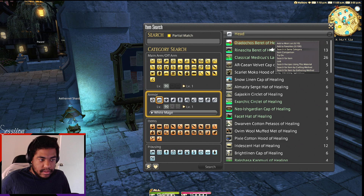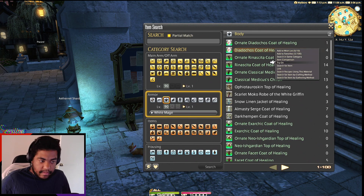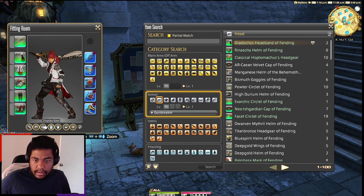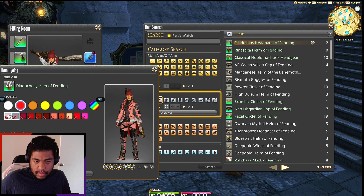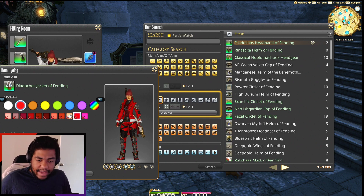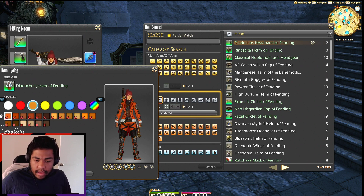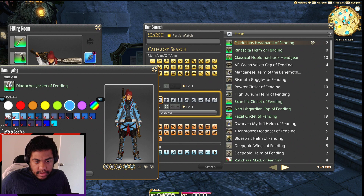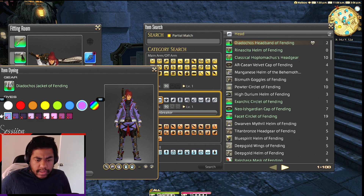Now let's check out White Mage. Actually, sorry — I also want to take a peek at the gear when it's dyed. The whole thing kind of changes color. What's really cool is that because of all the extra details the gear pieces have — like with the legs you get the black, and the gray, and the coat — if you do the whole color set as one color it actually looks pretty sick. I like that a lot honestly. Black looks sick.